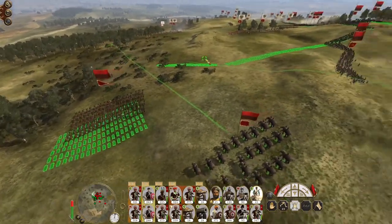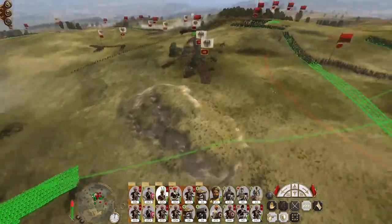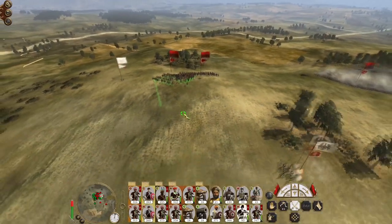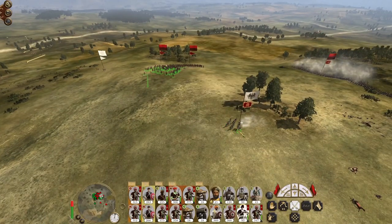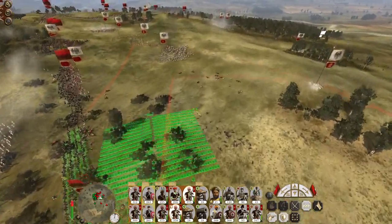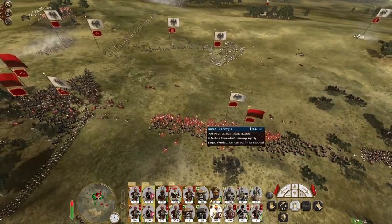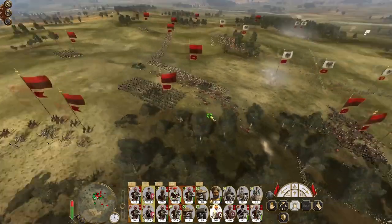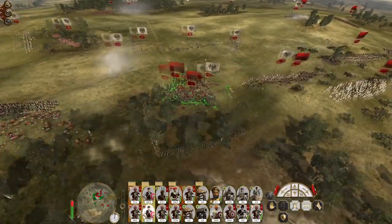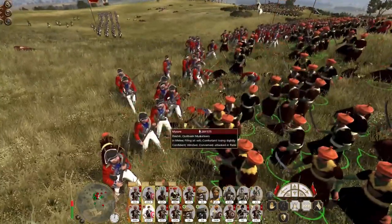Let's get my mobile elements in quickly. Kizilbash cavalry, go for that unit of heavy infantry. Push my line out, throw my Gurkhas in against the Swiss Guards. My Islamic swordsmen will cut through the regiment of horse and then go east to hit the Swiss Guards as well — they look great.